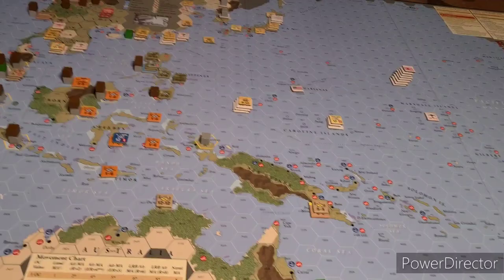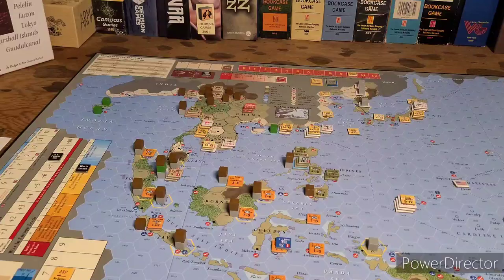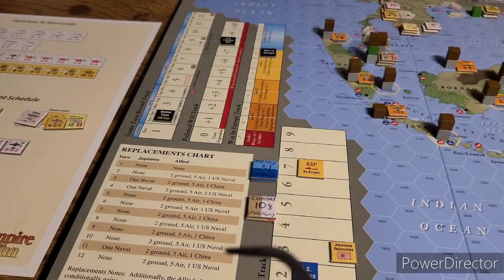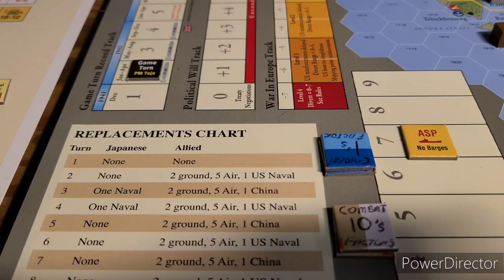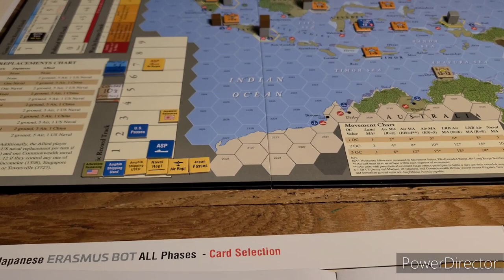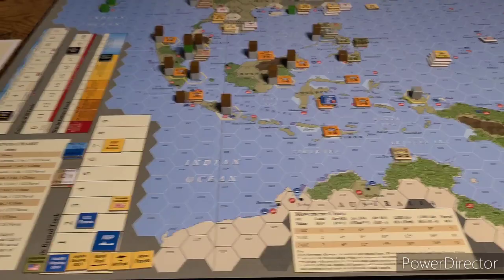The Allied player cannot save his replacement points, but the Japanese player can — he must use them from the China track, which is the only source of replacements for the Japanese player. The Japanese player gets naval replacements via a chart, but historically he gets very few. After the first couple of turns it's just a trickle of naval replacements, and then the U.S. starts cranking out ships. Air replacements from both sides come from event cards, and ground replacements come from the China track.